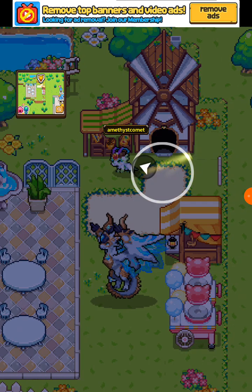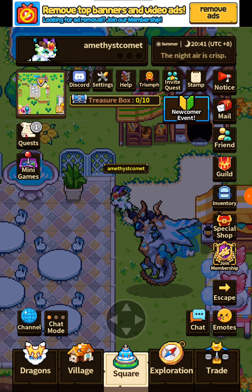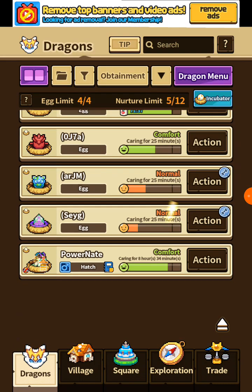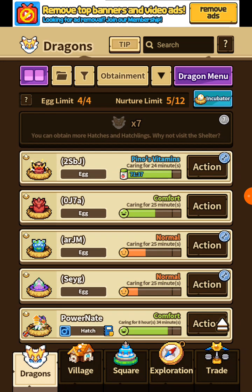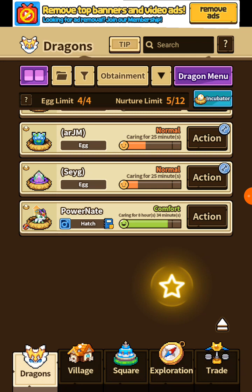I also can't go inside the dragons, I don't really know about this game. Let's go pick the dragons — I have lots of incubated eggs, it's the max level. Yeah, this is the only hatched dragon I have, because I'm a beginner here.